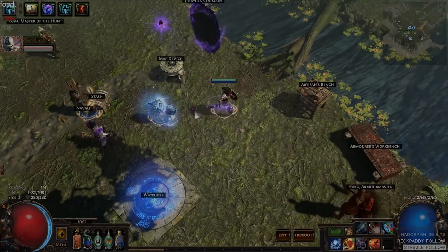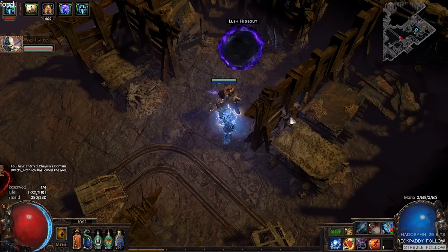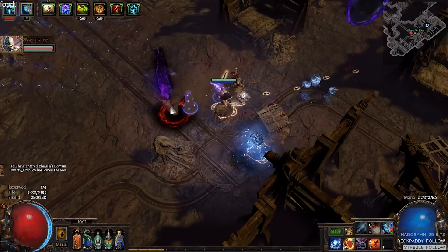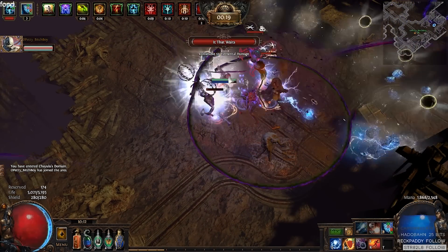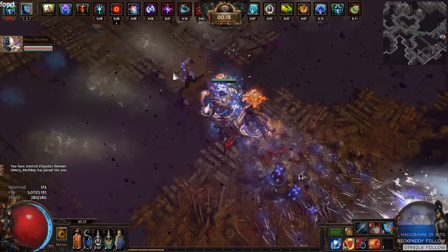What's up everyone, it's Wapcha, and I wanted to bring you a league starter build, an intermediate build for the 3.1 patch in Path of Exile. It is a Frostbolt Ascendant Totem build.